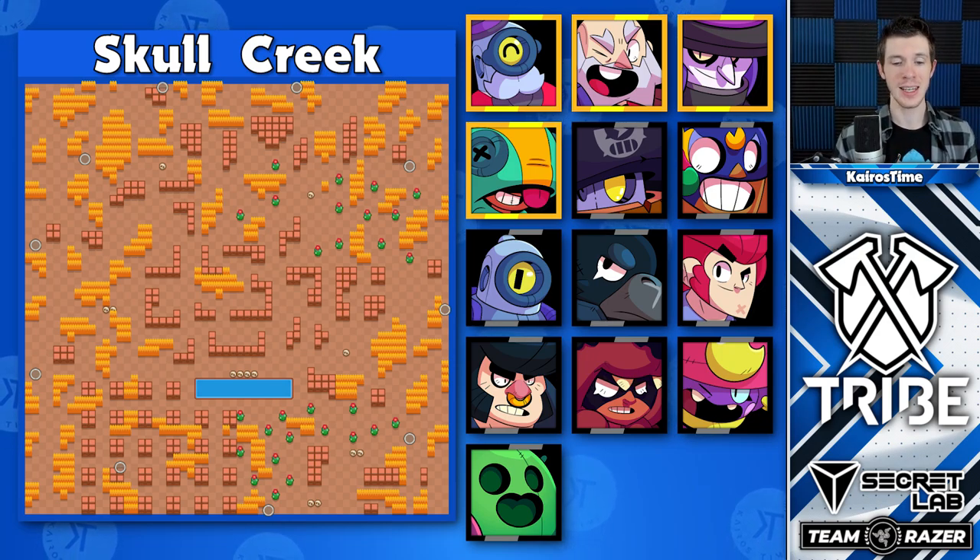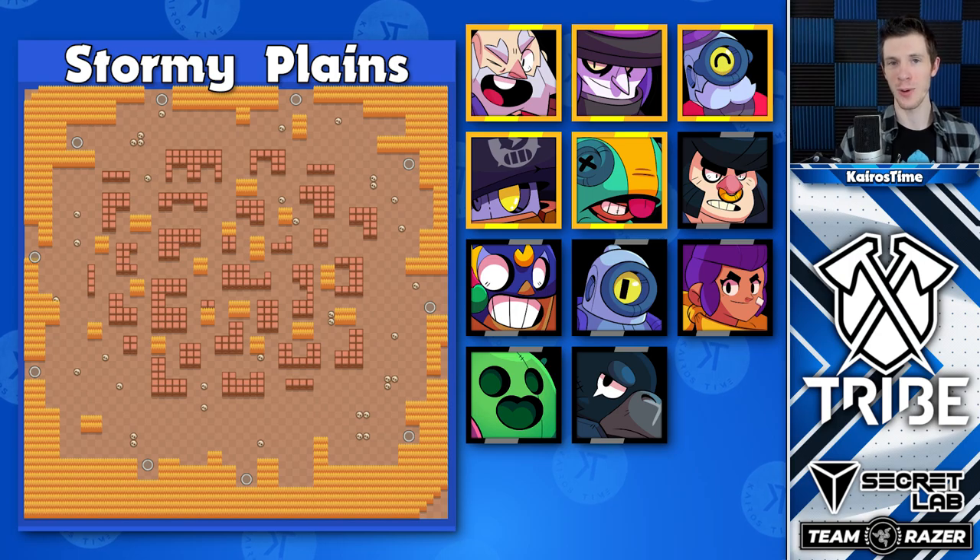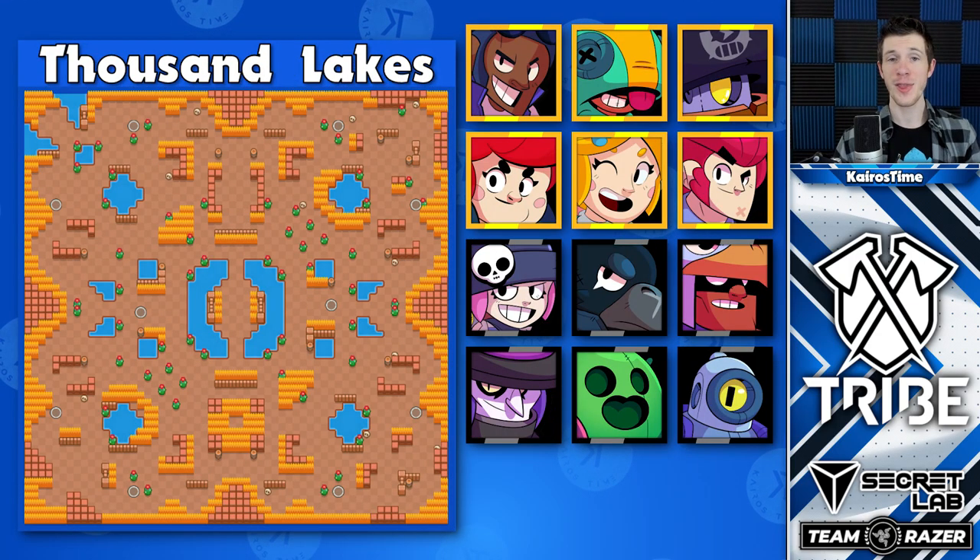Skull Creek tends to mostly be dominated by throwers, especially ones that team together, with the best counters being Mortis and Leon. There are a lot of really great brawler options for this map. Stormy Plains is yet another map dominated by throwers and therefore attracts a lot of assassin brawlers. Thousand Legs is perfect for long-range brawlers such as Brock and Piper, as well as Leon and Daryl as assassins. Pam and Colt also do pretty great here as well-rounded brawlers.